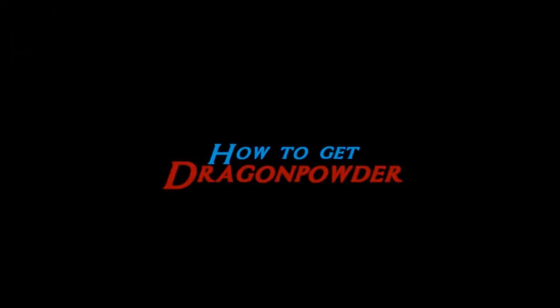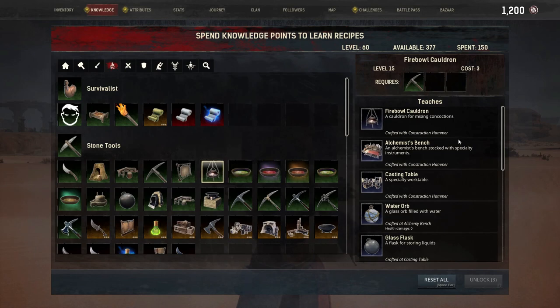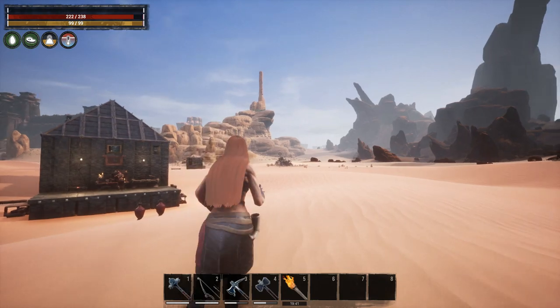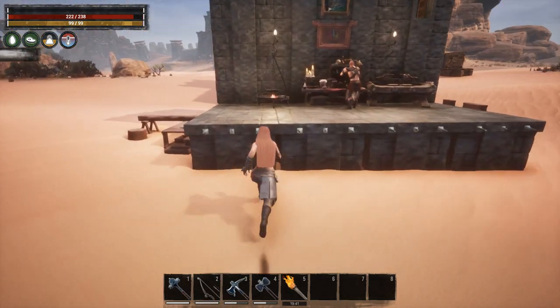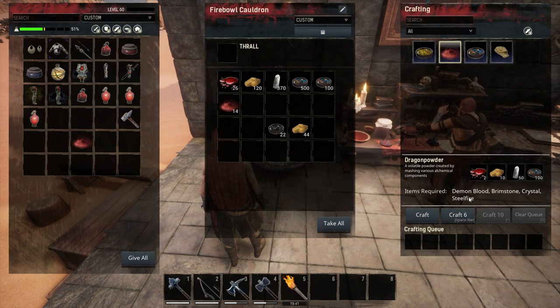Now, how can you get Dragon Powder? You can get this volatile powder by learning the Fireball Cauldron knowledge at level 15. It is a bit expensive to obtain if you are still around this level, because you're going to need a huge amount of ingredients, especially Steel Fire. You need about 100 Steel Fire, 2 Demon Blood, 50 Crystals and 10 Brimstones inside your Fireball Cauldron to get 1 unit of Dragon Powder. If you are playing on a session or server with a crafting speed multiplier on the default value, then Dragon Powder is going to be crafted slowly.